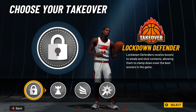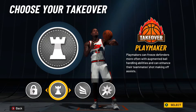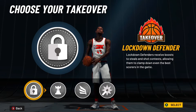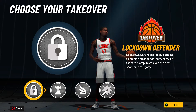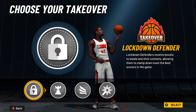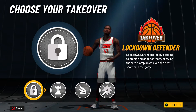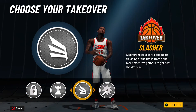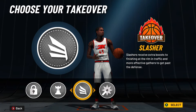I always say you have a unique build if you get four different takeovers, and you've got some decisions to make here. You can go playmaking takeover to have fun and catch ankles, that's cool. The lockdown takeover takes a little longer to get but if you're out there playing the passing lanes, I've seen people get really toxic with this build — with 99 speed and 99 acceleration you can really lock people down. But I feel like the slashing takeover is the best and most fun badge for this build. Feel free to go with either one — I'm going slashing for my build.